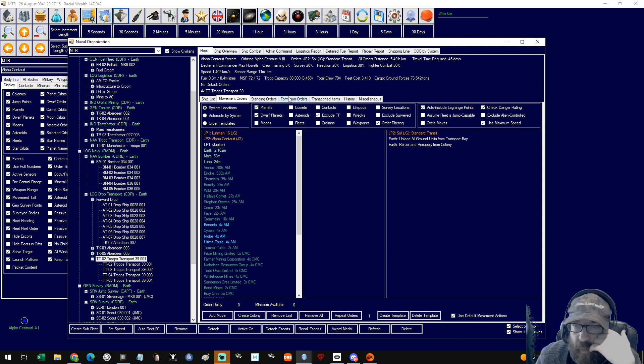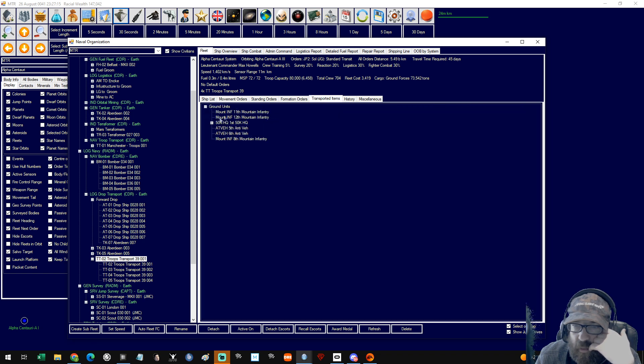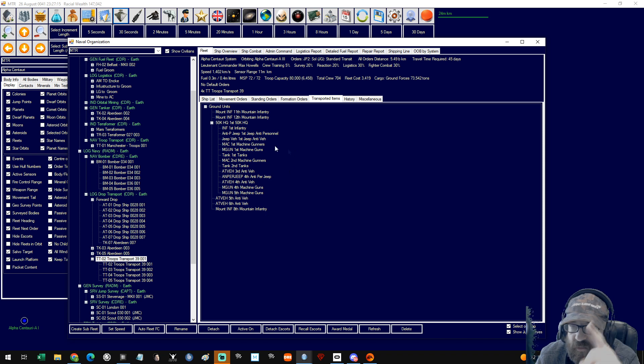Now how many have we got on board the transports? We've got 1, 2, 3, 4, 5, 6, 7, 8, 9, 10, 11, 12, 13, 14, 15, 16, 17, 18, 19 — and we can take 4, 8, 16 except these aren't full.